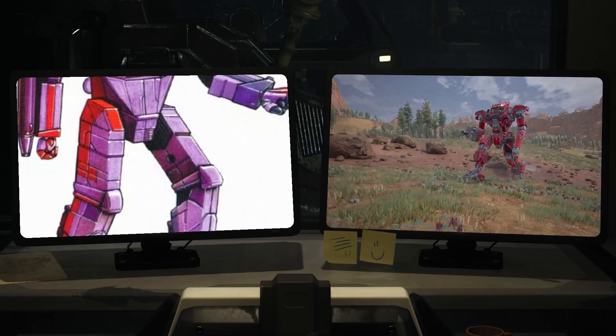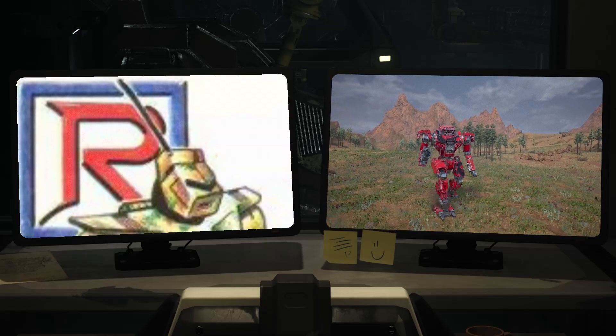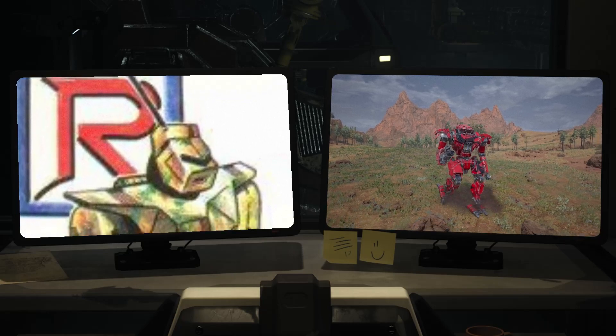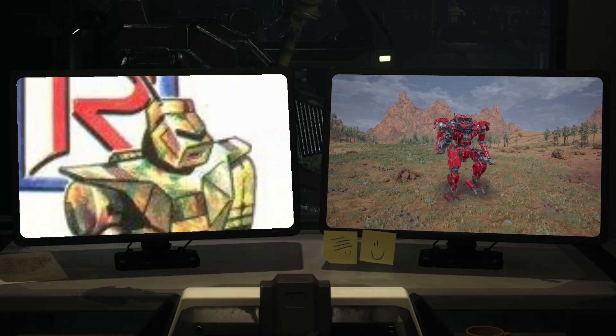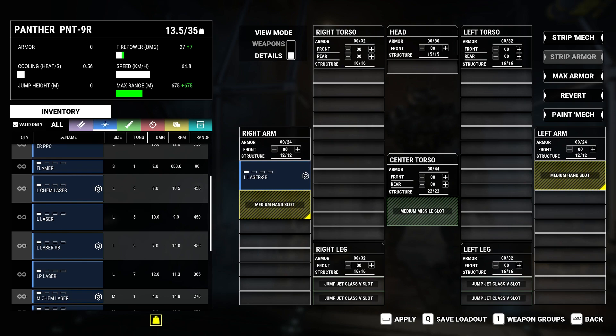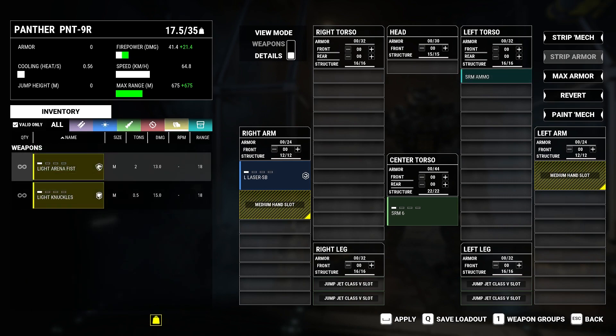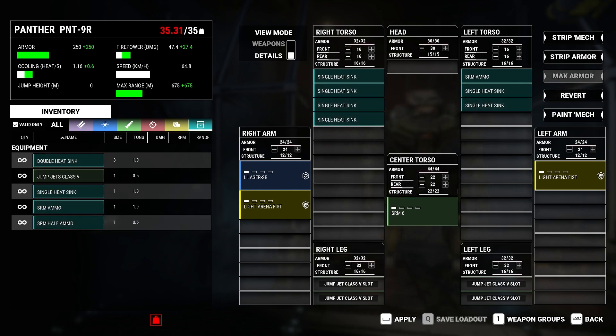Recustomization: RonanFox recommends the following build for the beginner-level MechWarrior. It will reduce reliance on high gunnery requirement and emphasize close combat strength, as most enemy engagements will be up close in the light class. Start with a stripped-down mech and add one large laser, short burst — this is a DLC weapon. Add one SRM-6 and add one ton of SRM ammo, which is 320 missiles or 53.3 volleys. Add two light arena fists. Max the armor and add six heat sinks, which will take the mech over its maximum tonnage.